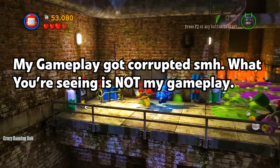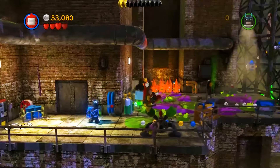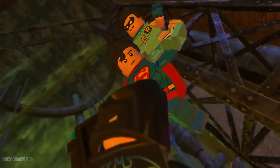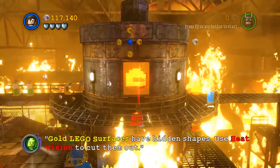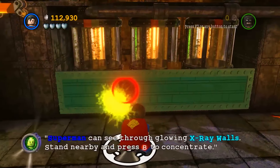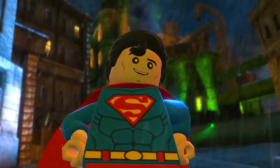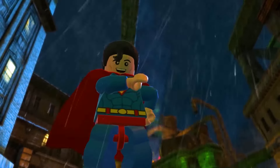So where we left off, we were in Ace Chemicals, gathering all the chemicals and trying to find out what they make. We continued through Ace Chemicals trying to escape, and we almost didn't make it out. But luckily Superman showed up and saved us. We actually got to play with Superman, which was very fire — he could burn gold LEGO stuff with heat vision, freeze stuff with his breath, and could also see through walls.